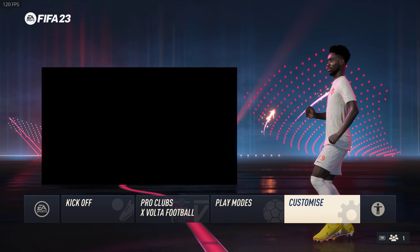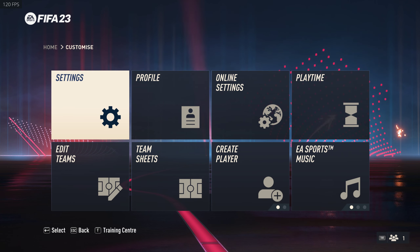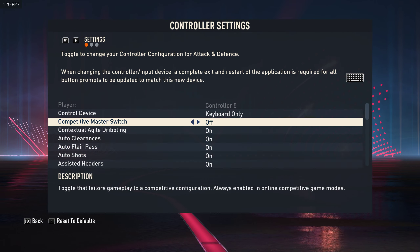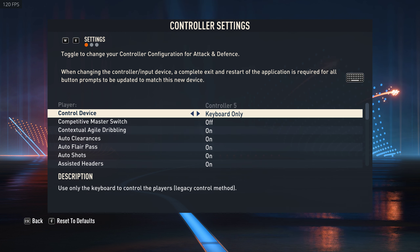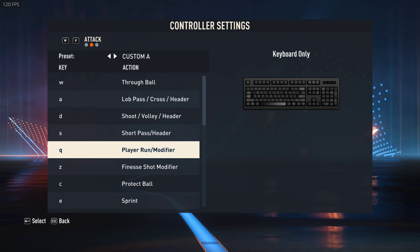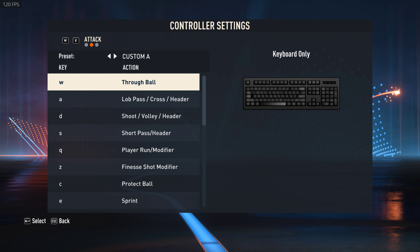First things first, you need to go to Customize, then go to Settings, then Customize Controls. This will be set to Keyboard and Mouse — you need to change this to Keyboard Only, then press E. There will be a list of default settings here with two columns: Key and Action. You need to press Enter to set your keybind.